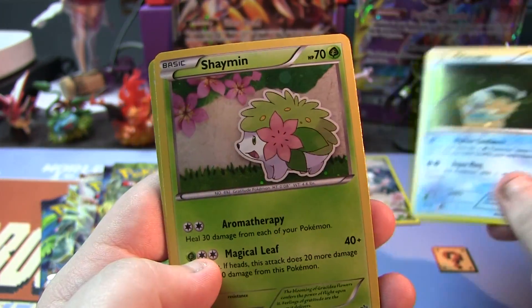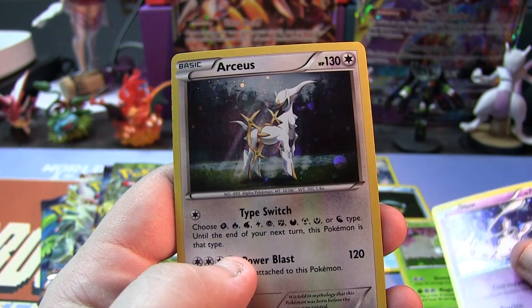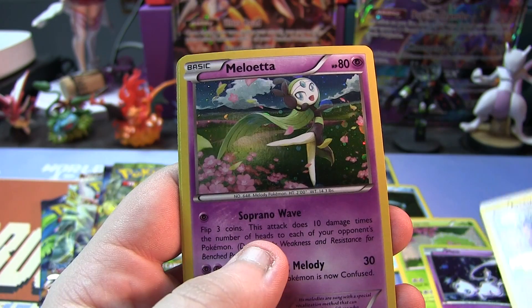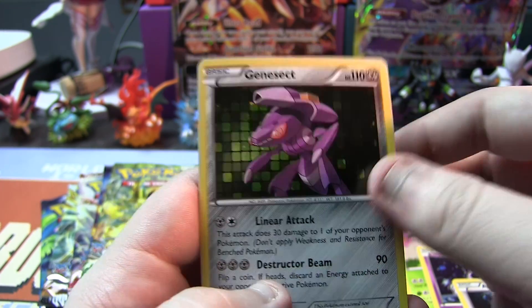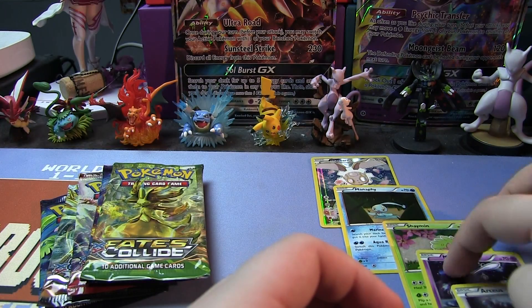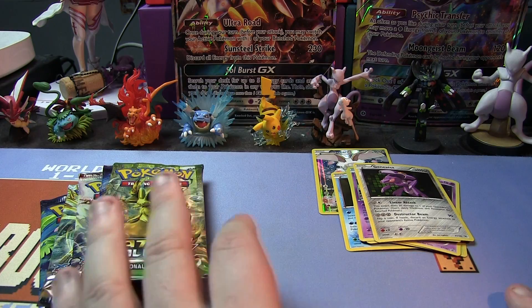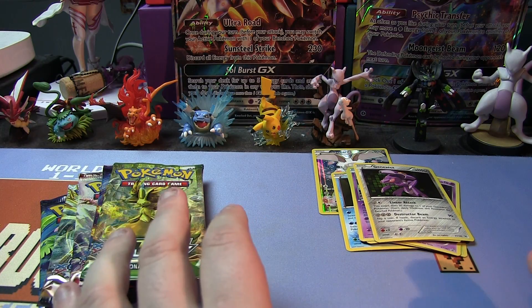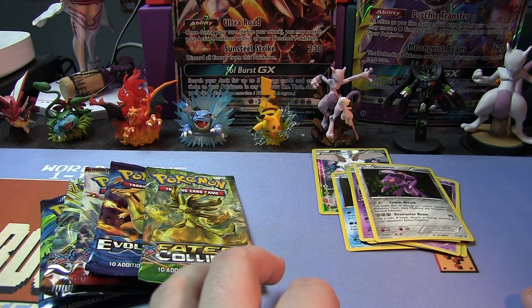You also get a Manaphy promo, a Shaman promo, a Mew promo, an Arceus promo, a Meloetta promo, and a Genesect promo. So in total, that's 7 full holo promos. That's ridiculous. They went overboard with the X and Y promos, especially during this year in general. There are so many promos, I couldn't even keep up.